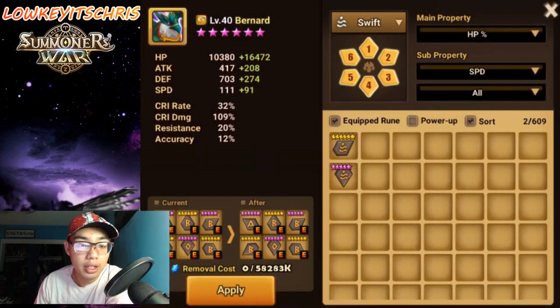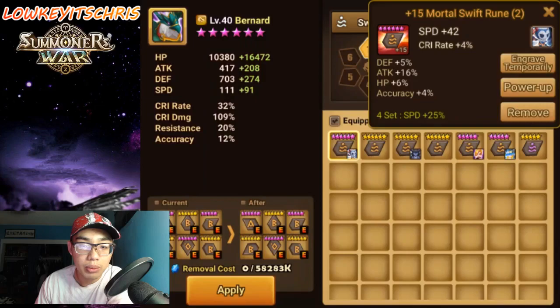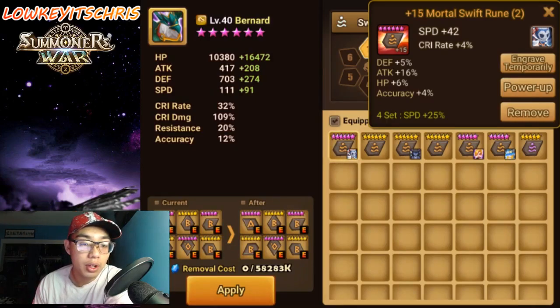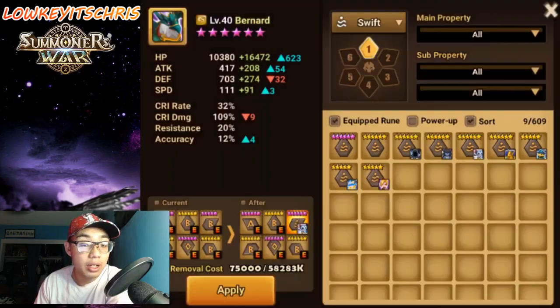We want Swift sets, so we need to make sure we're getting the most out of Swift sets. First we're looking at slot two speed. We're going to look for a six-star max rune — we're going to put this one on, engraved temporarily. This is just going to show you what you have here when it comes to replacing possibility. Let's engrave temporary and see what happens. Great — we already see changes. Just by putting that rune on there, we see an increase in speed, increase in HP, and increase in attack as well as accuracy. That's great.